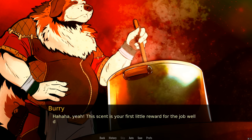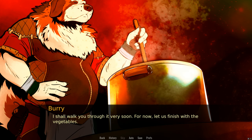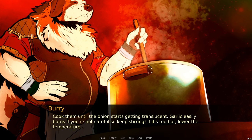This is getting really good. The scent is your first little reward for the job well done — but this is only the beginning. Soon we will get to the first reveal, the first real challenge. And by that you mean... The meat! I shall walk you through it very soon. For now, we'll just finish with the vegetables — cook them until the onion starts getting translucent. Garlic easily burns if you're not careful, so keep stirring. If it's too hot, lower the temperature.